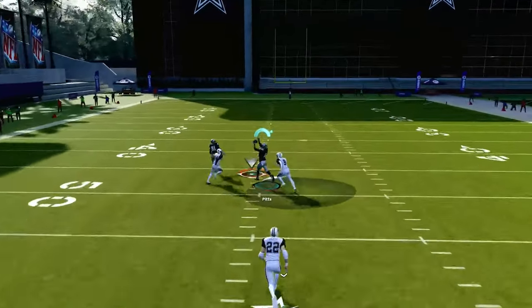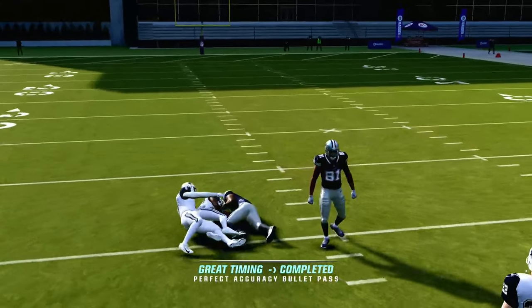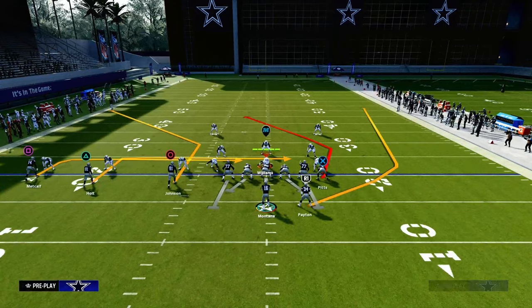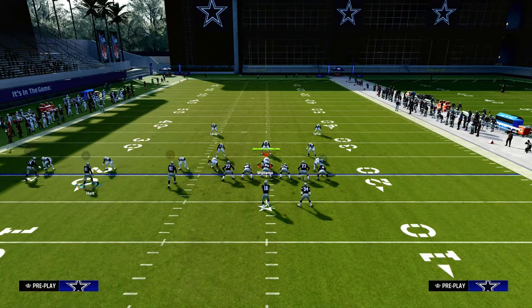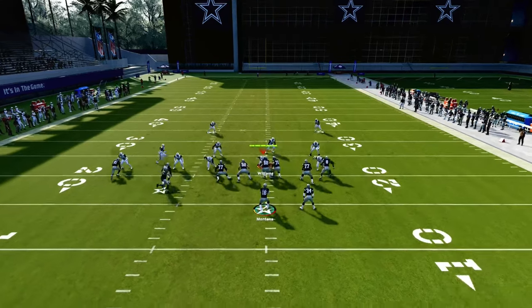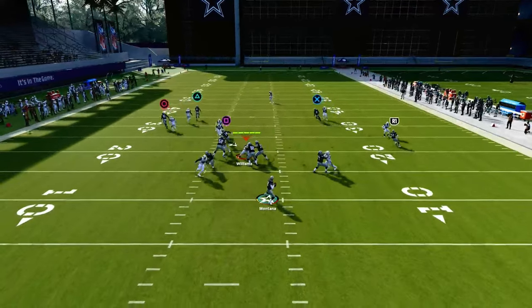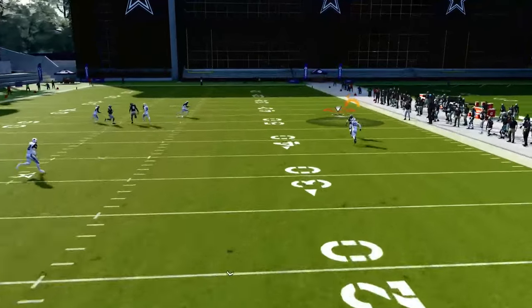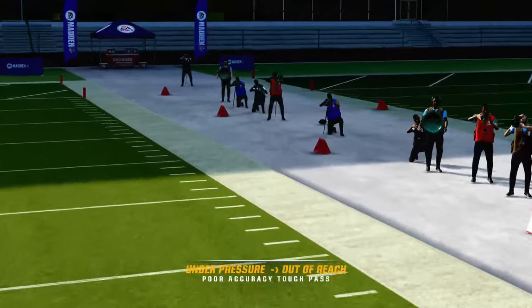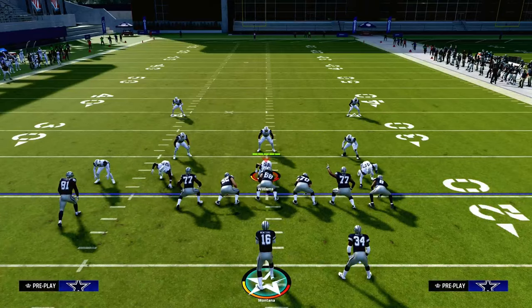If they are in man coverage, one of the best routes in the game is this inverted post route to the tight end — one of the best man beaters in the game. That's going to do a really good job of cooking man coverage. Now if they put a middle-of-the-field safety there, another route you have is the running back wheel route to be able to attack man coverage as well.